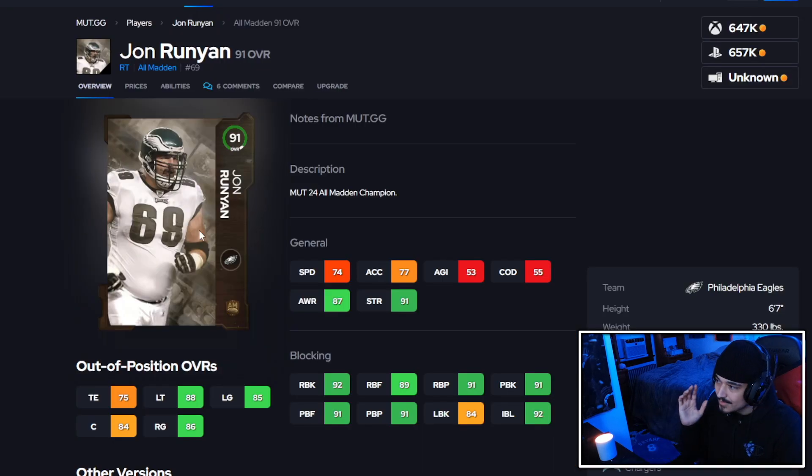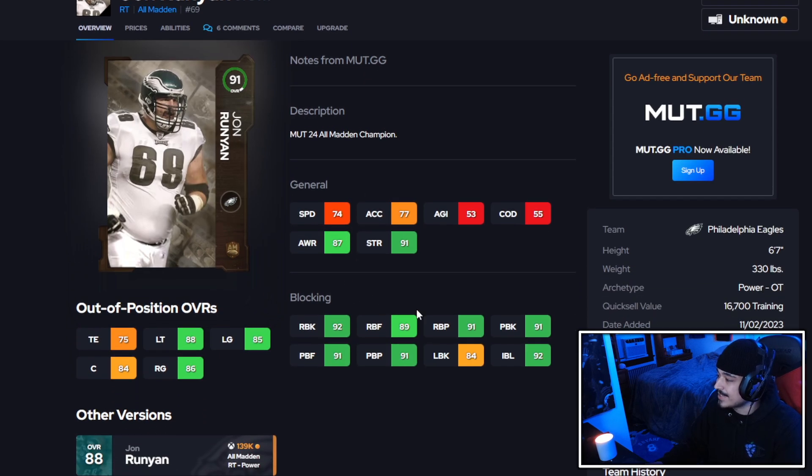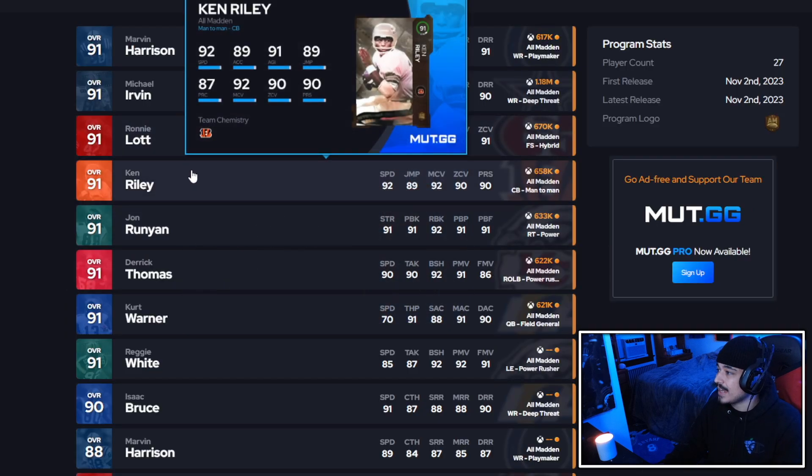Now we have John Runyon — 74 speed, 77 acceleration at right tackle. He's the best right tackle in the game right now. I'm also giving John Runyon an A plus, with 92 impact block and good run block and pass block stats, plus high motor. He's going to get to the second level super fast with that 74 speed. The fastest offensive lineman right now is Charles Cross, but John Runyon is right behind him — this card is really, really nice.